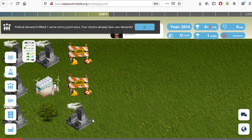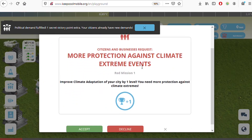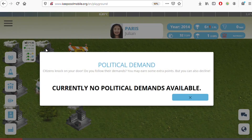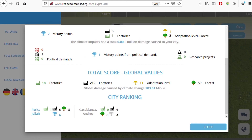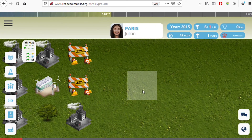As promised to my people, I build a black factory and receive a hidden victory point for the fulfilled political demand. The people now want protection, so I agree and get another victory point. In the statistics table you can see how all players are doing: Paris leads with six points and Casablanca has four. You can compare strategies and track everyone's progress.